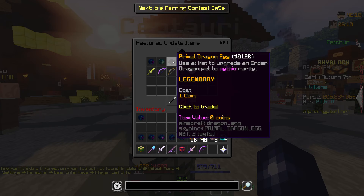It would only take two seconds. Primal Dragon Egg — you can get the Ender Dragon to Mythic. Oh my god.